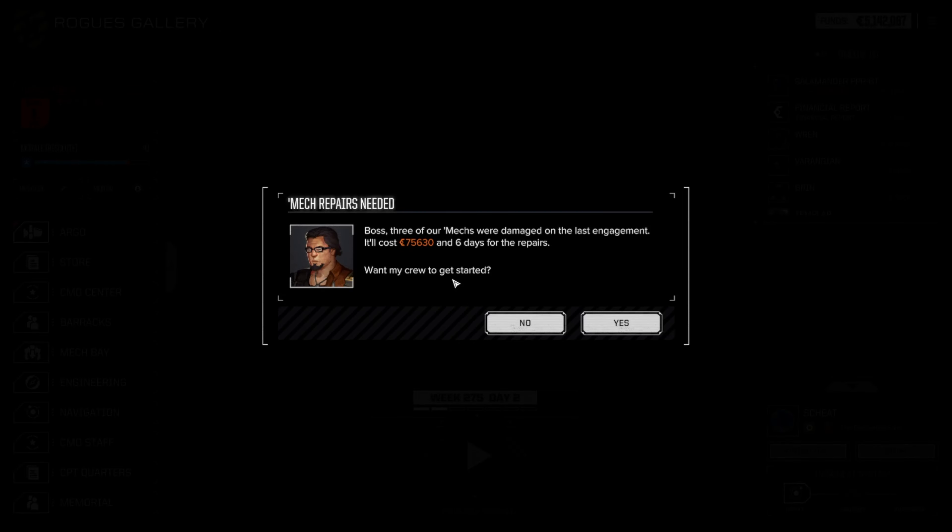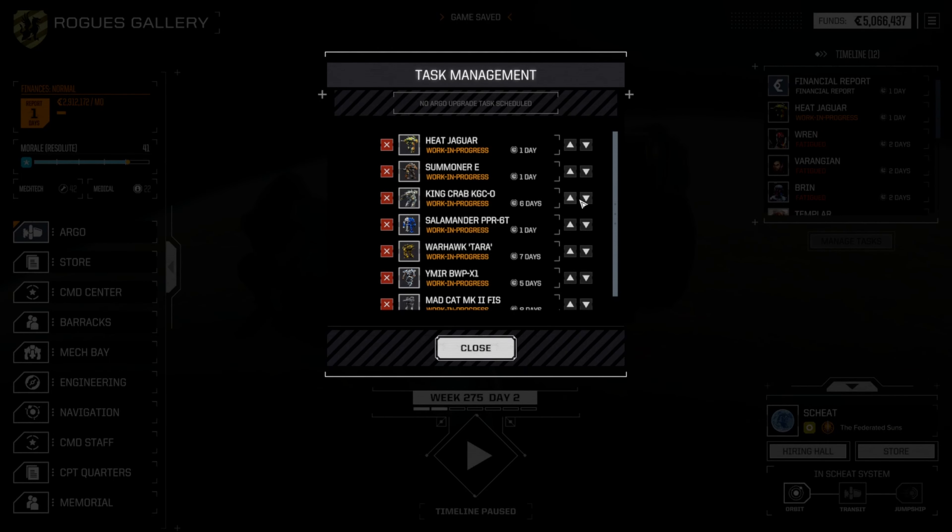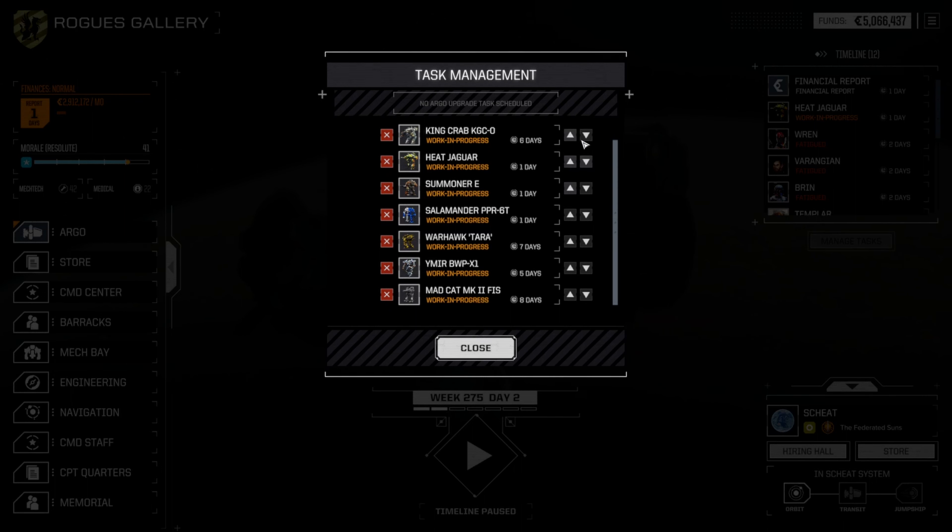Let's see what the repairs are on the crab — I think it took the brunt of all that damage this mission. I'm going to save 150. These assaults are so expensive. Survey says 75,000 in six days for all repairs — that's not bad. Jags in, Summoners in, Crab is six days — yikes. Well, we can cycle the Crab out, get the Ymir back up there. Warhawk will pick away at things.